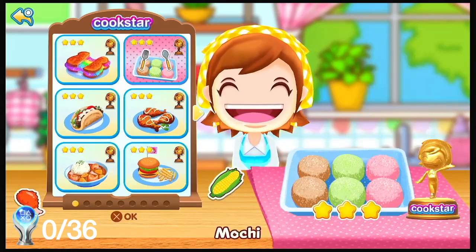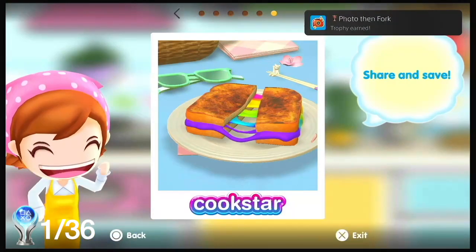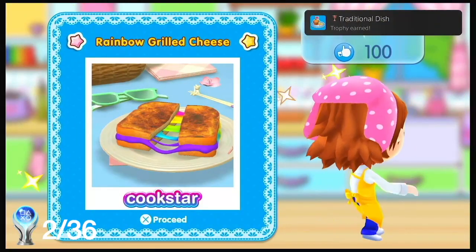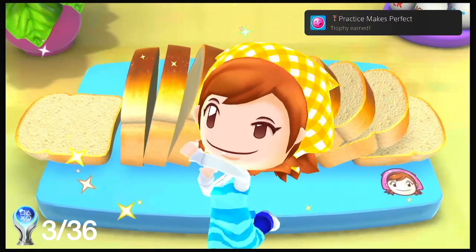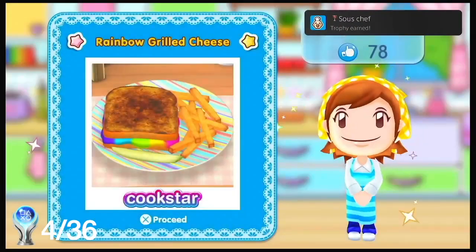You have to complete everything to three stars and then you get a gold trophy. The first trophy requires you to take a photo. The second trophy you have to complete a traditional dish. For the third trophy you have to complete a meal in practice mode. Complete a dish on Cookstar mode for the fourth trophy.